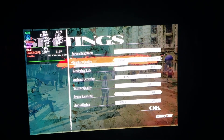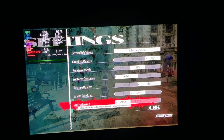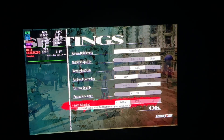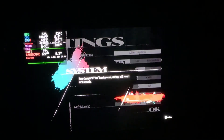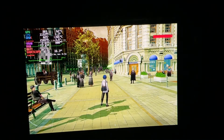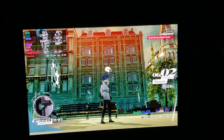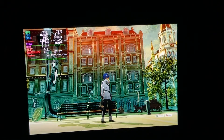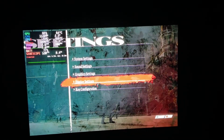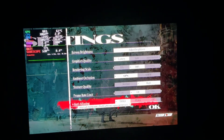I'll go ahead and switch to high settings. Switching to high basically adjusts texture quality and that's pretty much it. I'm going to switch to FXAA — I've heard it has better anti-aliasing coverage — but looking at it, you can still see aliasing, so let's change that back to SMAA.